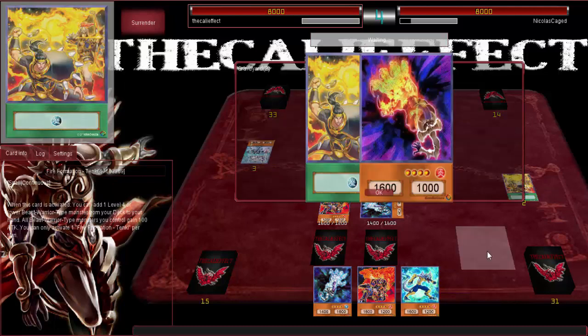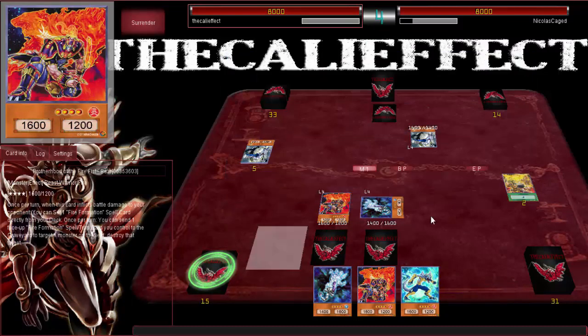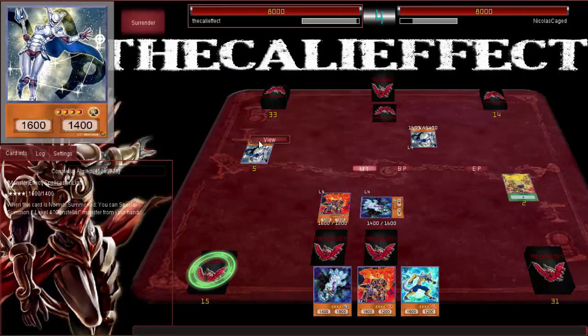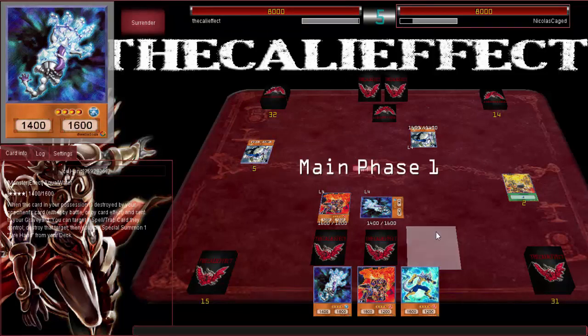Backrow is responsive. This puts me in a risky position. I can Xyz something, but what would I Xyz into? Nothing I can see from here. I think I know what to execute — that's so risky, I'm just gonna go ahead and pass. Back to you, Nicholas Cage. You guys are now watching me summon the second Bear and go into Tiger King. He's debating on a play. This deck is really good at making card advantage — I did start off with an extra card for the turn, so if you take away that one card I have six to his four.